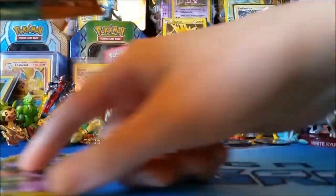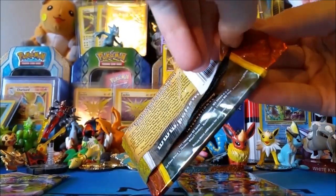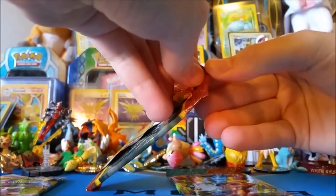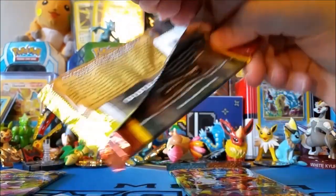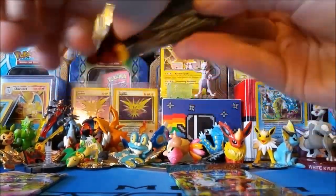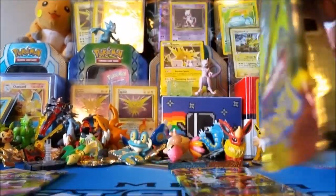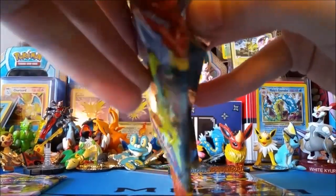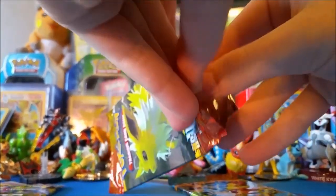I think I should save the Dragon Frontiers for last — there could be a Mewtwo star or Charizard star in there. Shoutout to Water and Grass because he pulled one not too long ago, it was absolutely insane. He kind of freaked out, went into mild hysteria. We'd probably do the same thing — drive around in the car yelling. If we ever pull any star card, I would die.